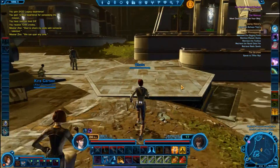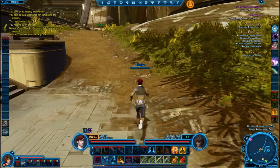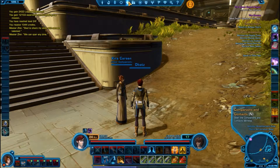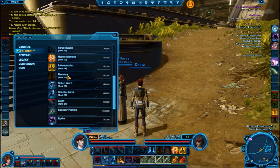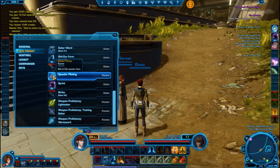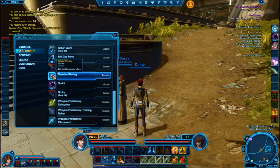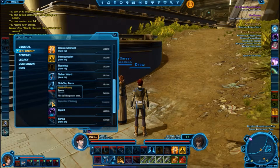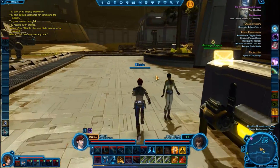Finally. So where did my speeder skill go? Abilities — yep. Speeder piloting. How do I do this? Do I have to buy a speeder? Is that how that works? I guess so. I might actually have one. Let's check that in a second, but let's just go talk to you.